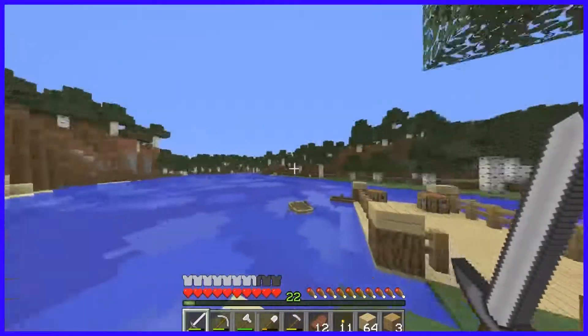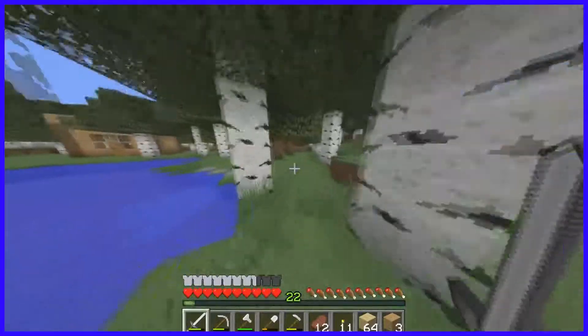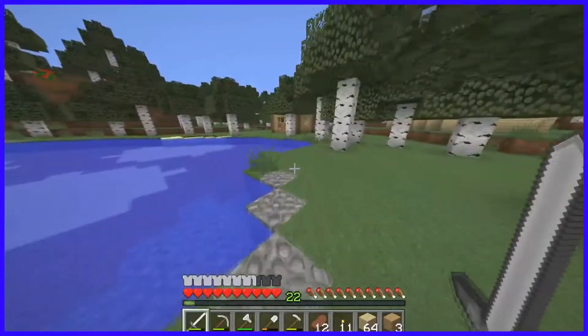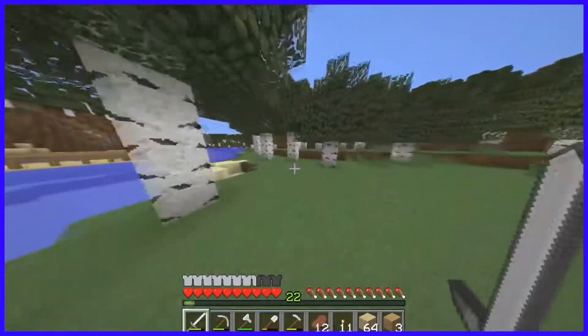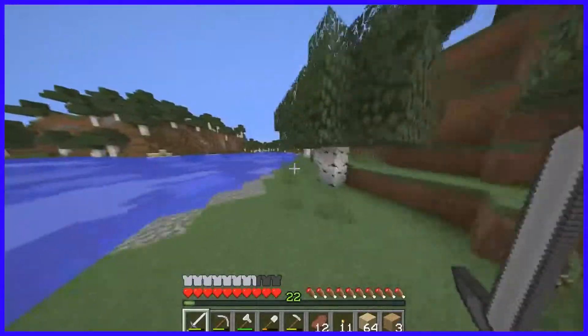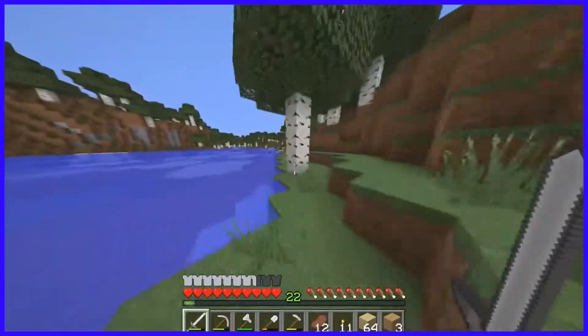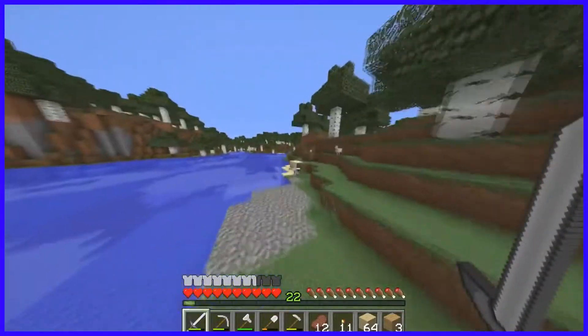Now that we know where we're gonna go — it's gonna be over there — we need the materials. I want it to be like a stone brick, wood theme, kind of like that. And then there'll be multiple floors, just like that house.